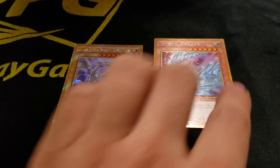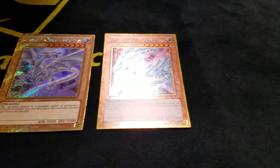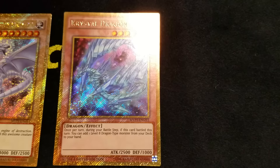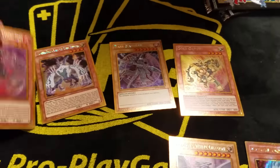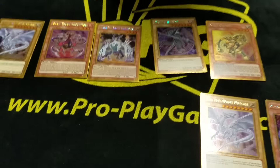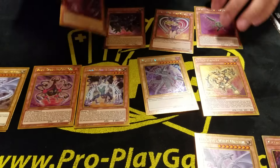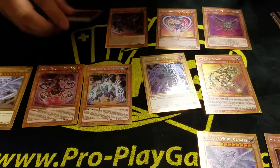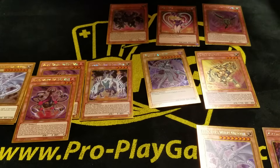There's the Blue Eyes from the set — the set art — and the Crystal Dragon, which is a brand-new card. There's also the new Gold Gold Gadget. They made a silver one too, so this is a reprint of what came out in the original Movie Pack but in its new rarity, giving a second wave to those who weren't able to get the first wave.